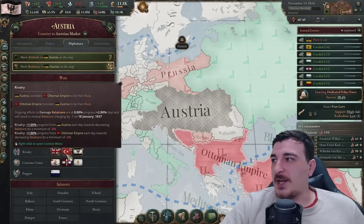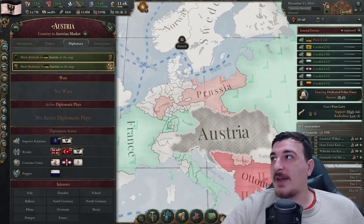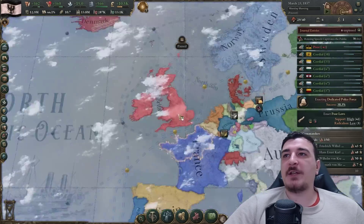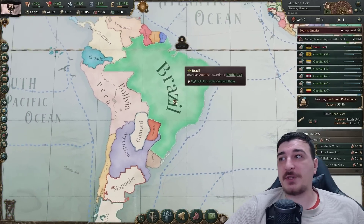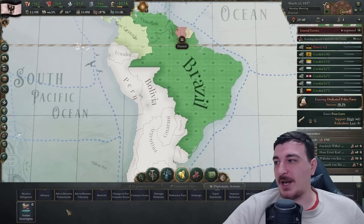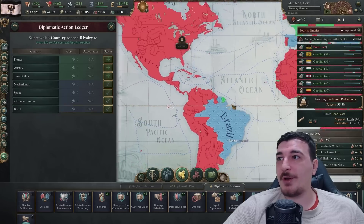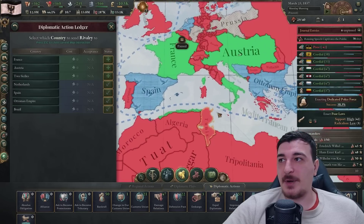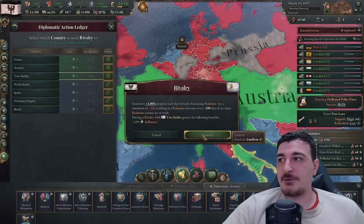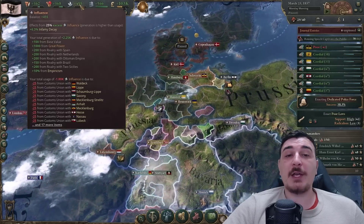Austria did rival the Ottomans, so let's declare rivalry with the Ottomans too - that gives us more diplo points. I can't declare rivalry with the English because I have really good relations with them, but I can get more influence by rivaling Brazil for 150 extra influence points, and Two Sicilies for an extra 200 influence. So we've got a lot of influence to use.